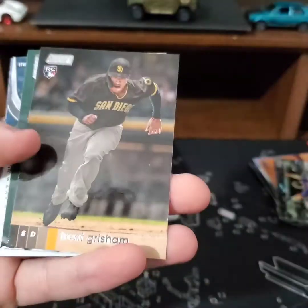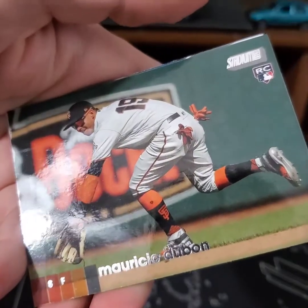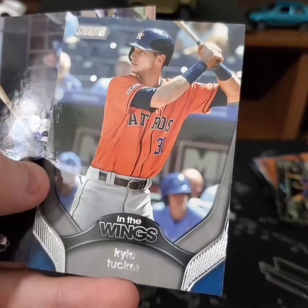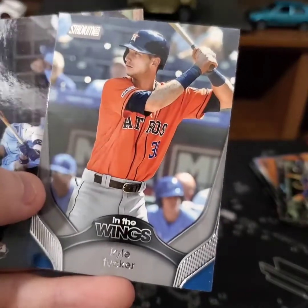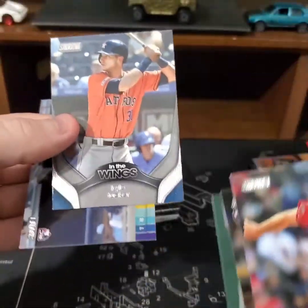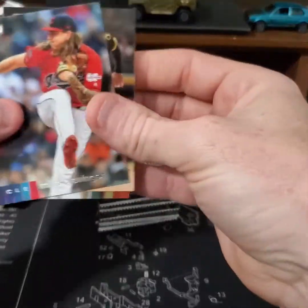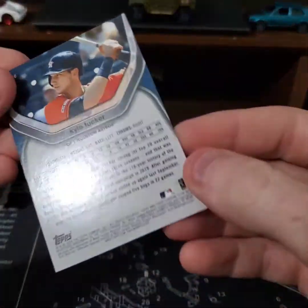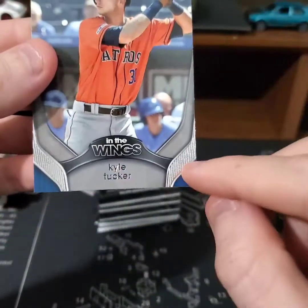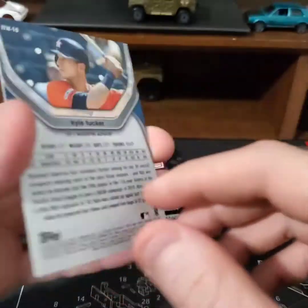Another Clevenger, another Trent Grisham. Mauricio Dubon — we've got Kyle Tucker in the Wings. What's this numbered out of? Looks like different colors down here — it's out of nothing I guess. There was some yellow down there or something. I don't know, still like it.